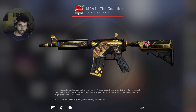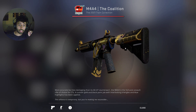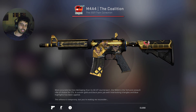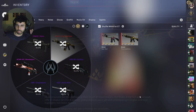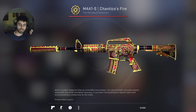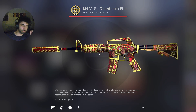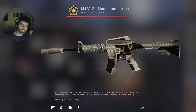One of the skins I got recently was the M4 Coalition. I always liked the black golden sort of color, and I wanted to put Vitality stickers on it — Vitality Stockholm stickers. I love the gold highlight of the stickers, and the sort of weird rainbow colors in the transition look pretty nice. The skin itself is not that low a float, so you can see some wear, but I'm fine with that as long as the stickers fit. I also have the M4A1 Chantico's Fire with Copenhagen Flames stickers, and a Mecha Industry with more Vitality stickers — I really like the Vitality stickers with the golden highlights.